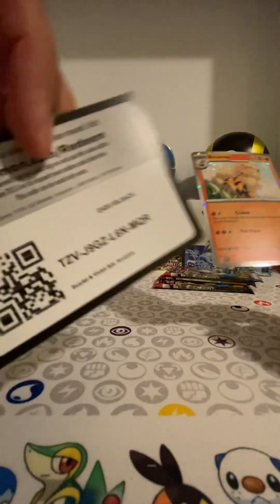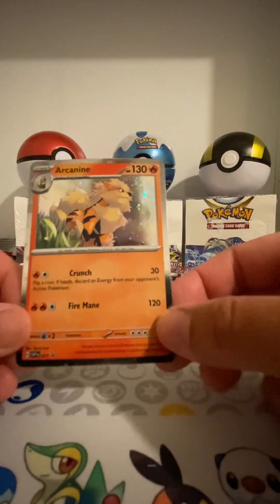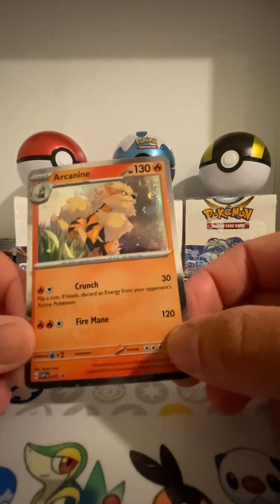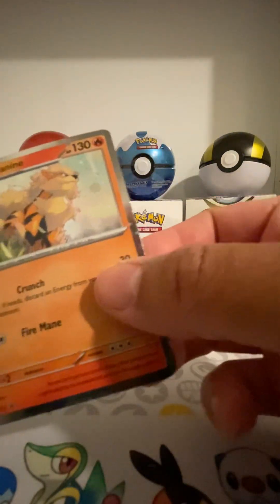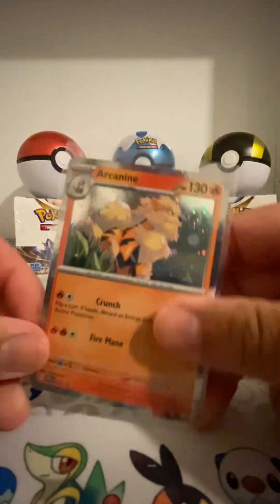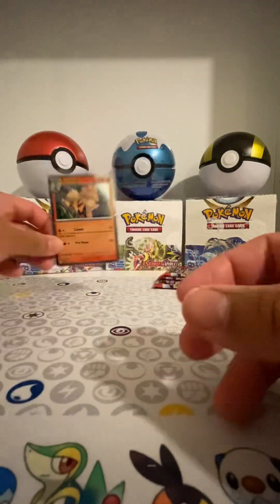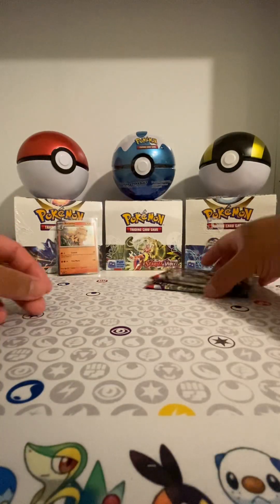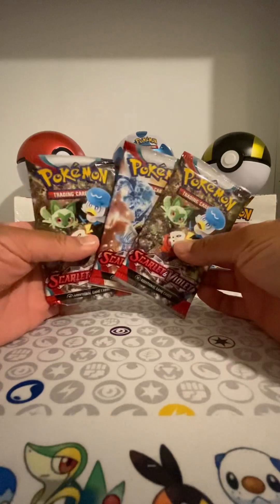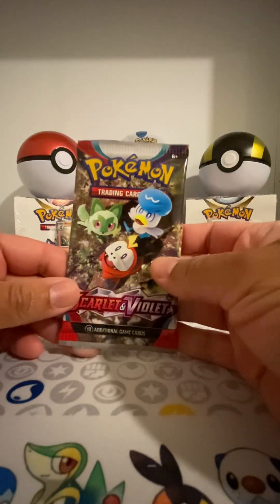First of all, here's the code for you guys — enjoy. And Arcanine! Beautiful. Like I said in the last video, I love the Blackstar promos. They are always so nice. Once again, three packs. No coin like I mentioned. Let's get right into the opening.